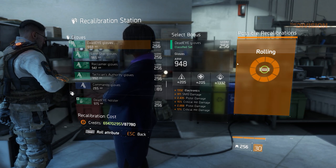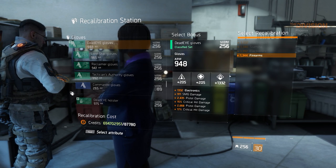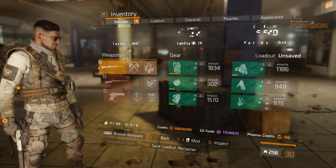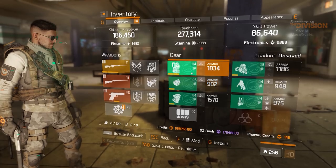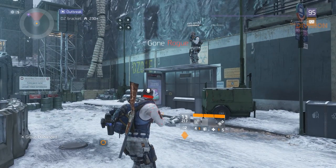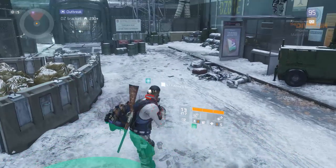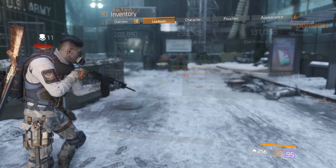Now that we can recalibrate classified items on the PTS and properly create builds, I've been testing and messing around with all the new boosts and bonuses that each of these classified gear sets come with. And as most of the time, there are some things that I want to talk about and go over. Don't worry though, it's mostly positive — I'm not going to go on a rant here.